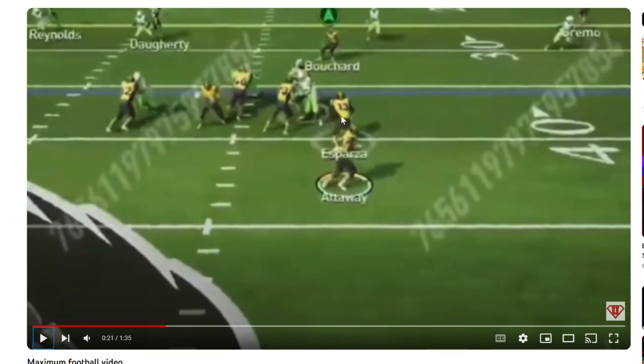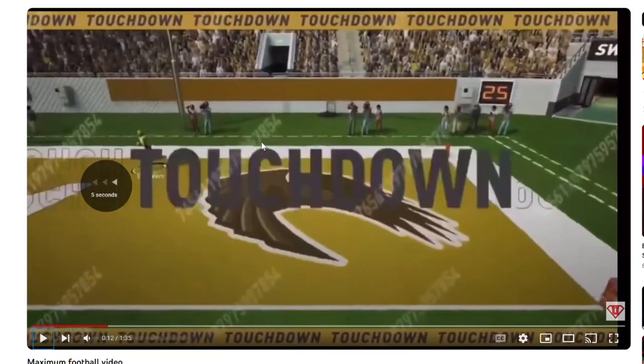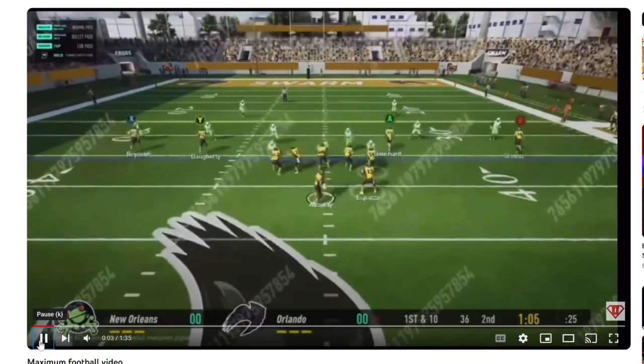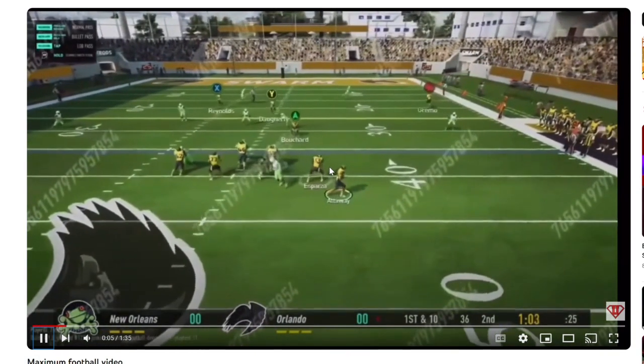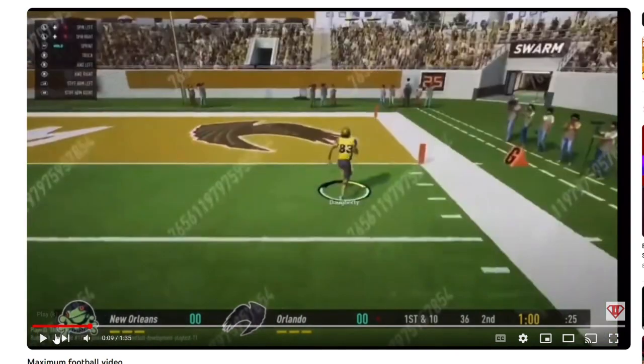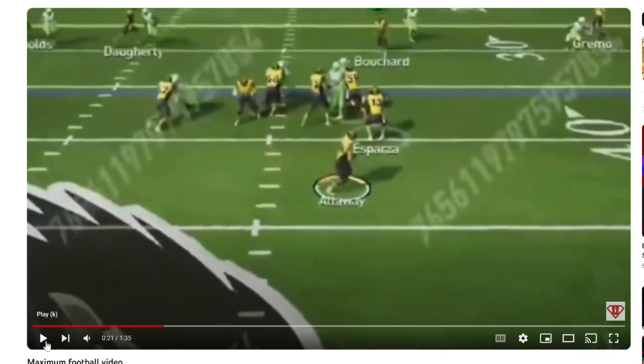Now the running back looks like he's on a blocking assignment and actually triggers — he leaves the pocket and runs into the quarterback. Look at the running back: during the throw, he runs across the quarterback's face, which is a very big no-no, especially when your quarterback's trying to deliver a pass from the pocket. But overall the play was very cool. The receiver animations need a little bit more from a route running perspective.